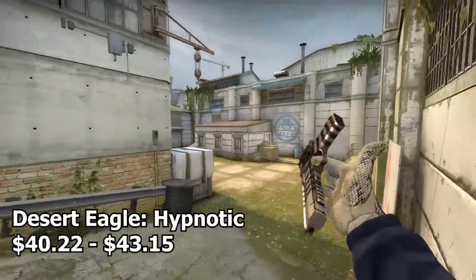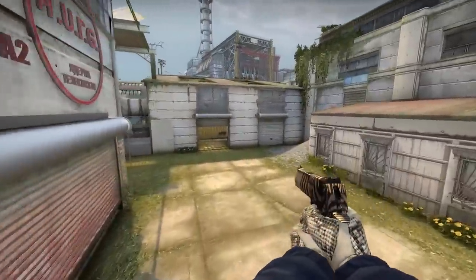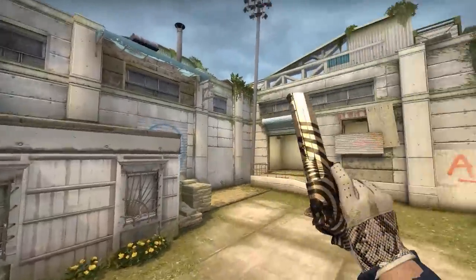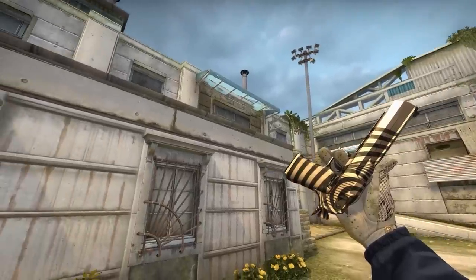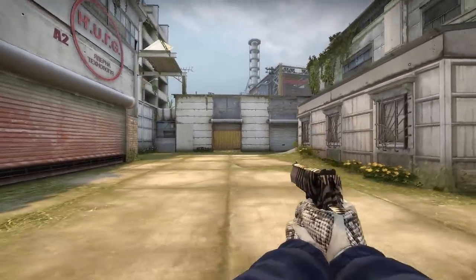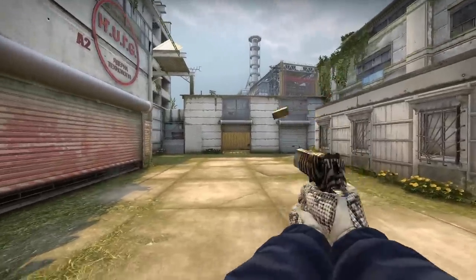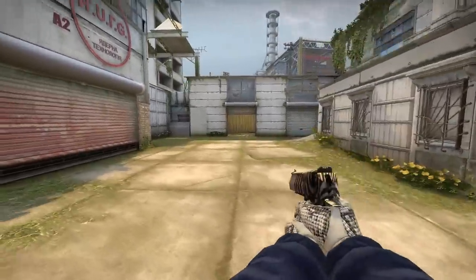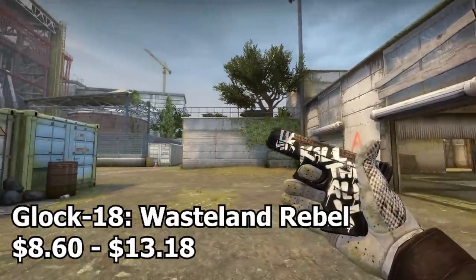Next up we have the Desert Eagle Hypnotic — it is literally a zebra Deagle, how cool is that? It's a pretty clean Deagle. It's a little pricey obviously, but it's a white themed Deagle that kind of looks like a zebra, so it's a win-win. It definitely fits the white themed inventory. If you want one with a little more white or something cheaper, there's also the Deagle Mecha Industries.